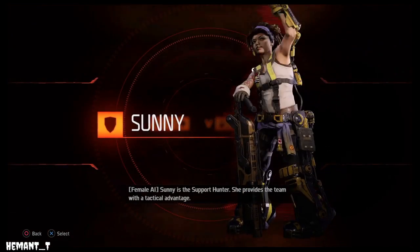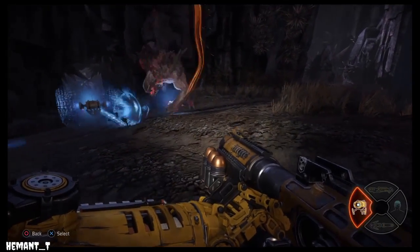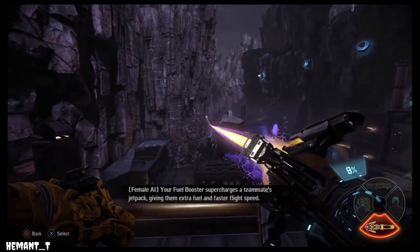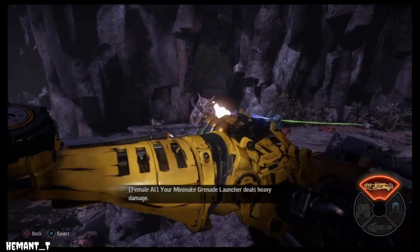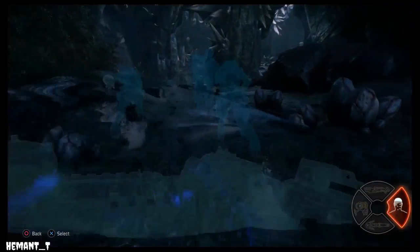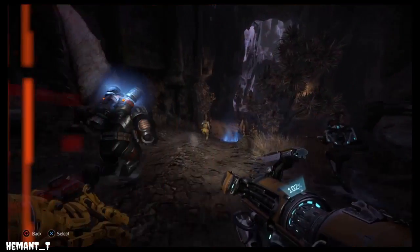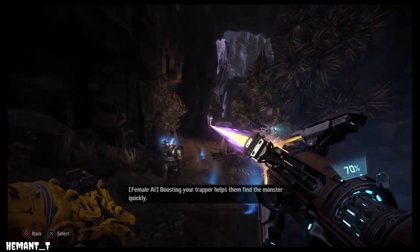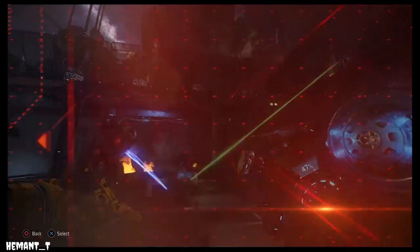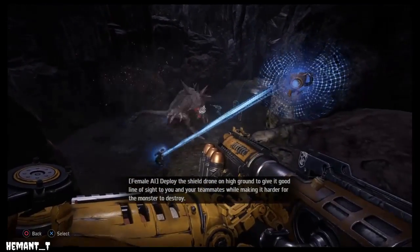Sunny is the support hunter. She provides the team with a tactical advantage. Deploy your shield drone to protect your teammates. Your fuel booster supercharges a teammate's jetpack, giving them extra fuel and faster flight speed. Your mini-nuke grenade launcher deals heavy damage. Remember to use your cloak. Boosting your trapper helps them find the monster quickly. Boost teammates who are under attack to give them extra mobility. Deploy the shield drone on high ground to give a good line of sight to you and your teammates, while making it harder for the monster to destroy.